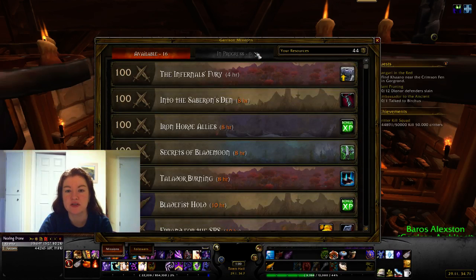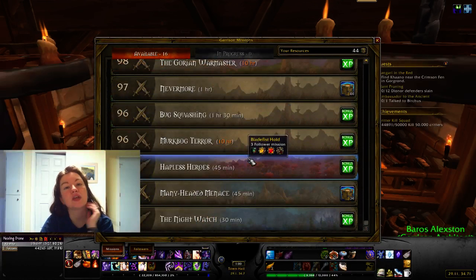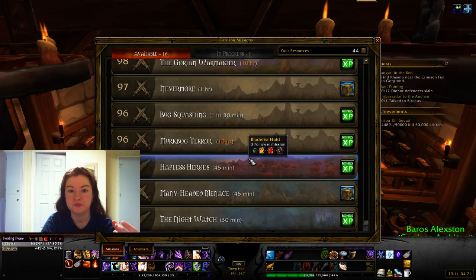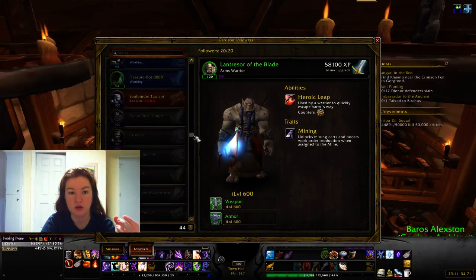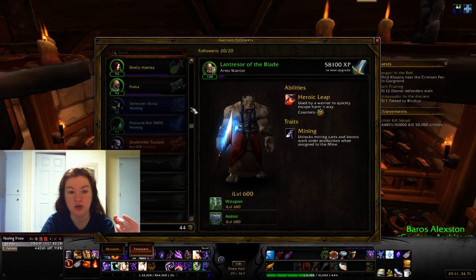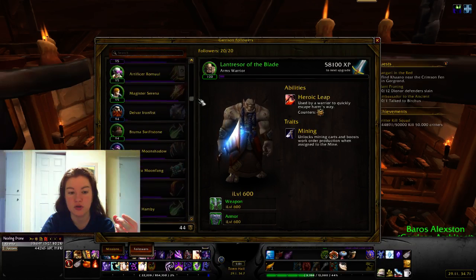How missions work: right now I have none in progress but 16 available, and they all have levels. As you play through the game — doing quests, achievements, and so on — you will get followers. These are all the followers I have; I had to make one inactive because I have 21, which is over the cap.